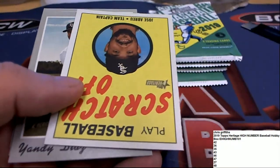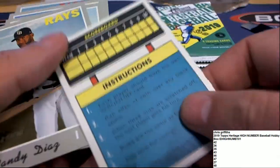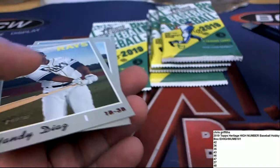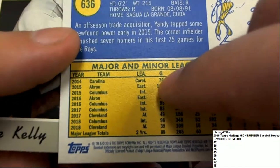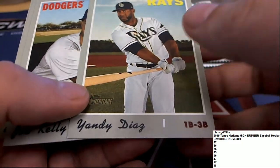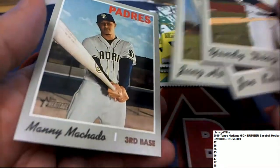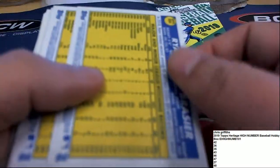There's a scratch-off card of Jose Abreu, so it's a game that you can play — very similar to what they had in 1960 or '70, or whatever year is being replicated. I can't think of it right off, but they had those in the original series of Topps that year.